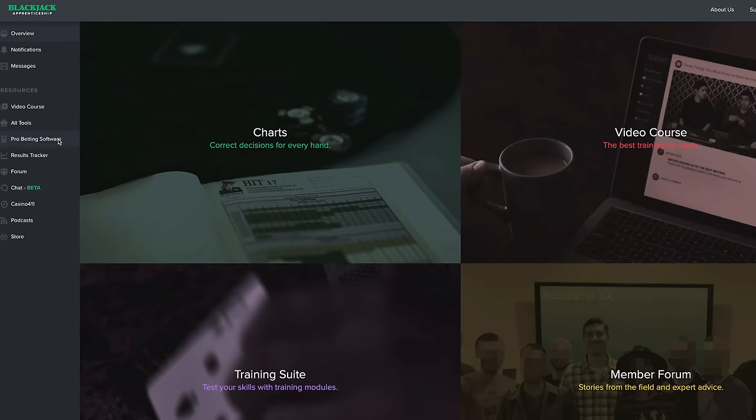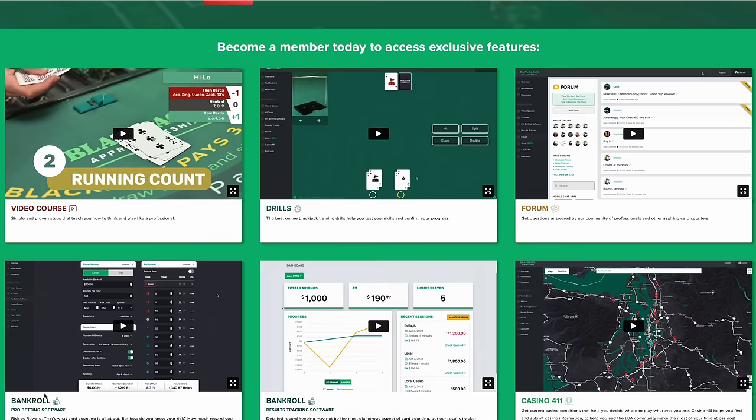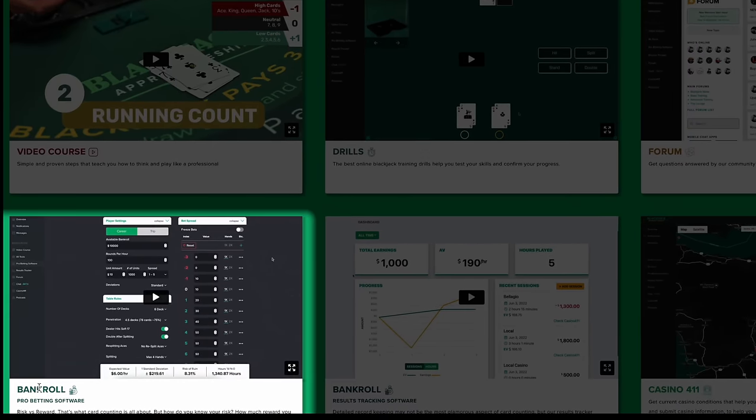I'm going to bring you over to some betting software to demonstrate. You need to be able to analyze how every condition and how you bet is impacting your EV and your risk. This is our ProBank software, which comes with the Blackjack Apprenticeship membership. You can also use CVCX or CVData, which comes from QFIT.